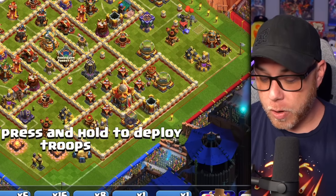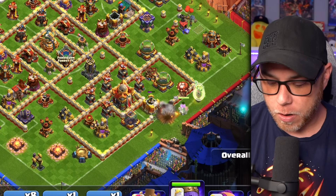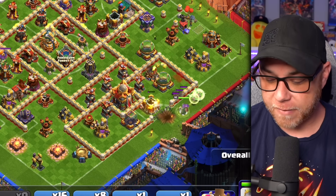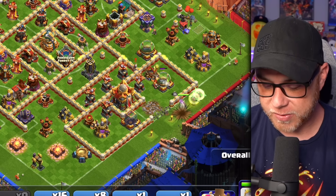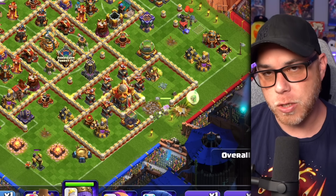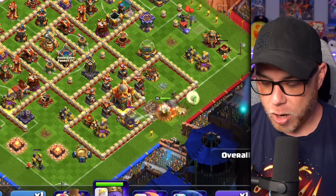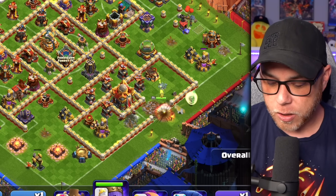We're going to grab a wall breaker and drop it right here, then the Archer Queen, one balloon, and all five of the healers to the left and right. We're going to drop a barb kicker on each side to eliminate those air defenses. Now we're waiting for the queen to go in and target the town hall, then we're going to use a rage and a freeze. The barb kickers are clearing buildings off to the left and right of the queen, which is really good, and the queen is about to step in.